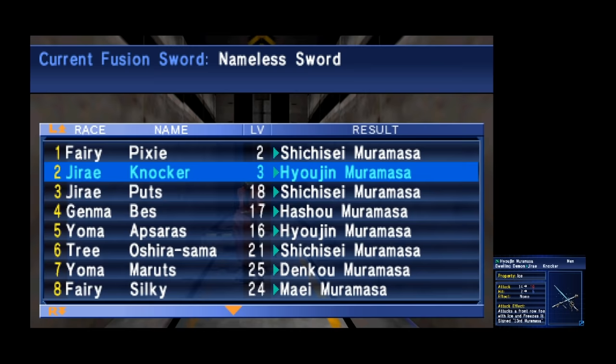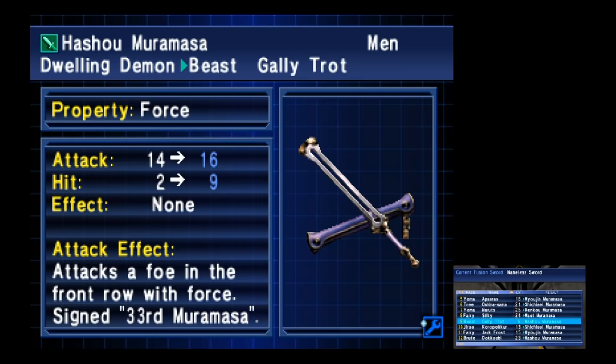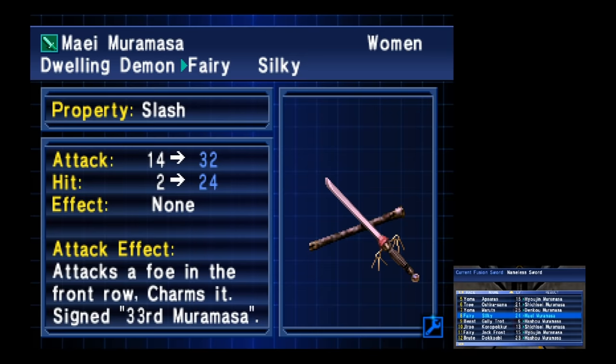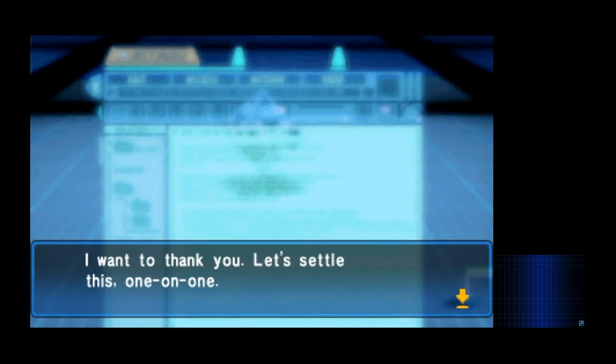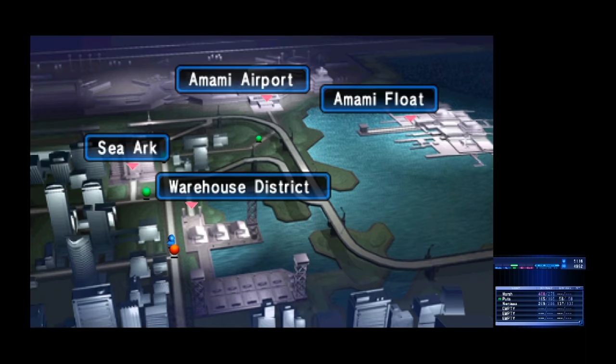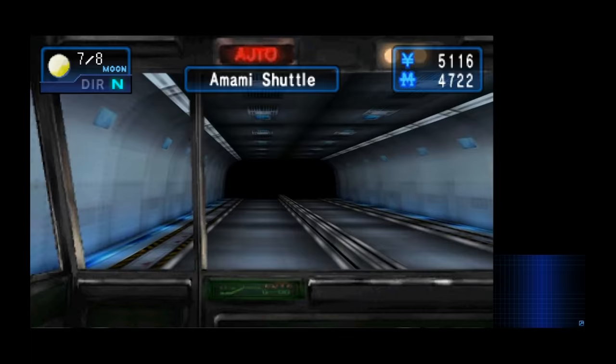Sword fusion basically lets you fuse a demon into the sword to create a special weapon. It looks like it can be pretty helpful, so if you're stuck on a particular boss or enemy, check it out. After returning to base, we see a message on the Summoner Net from Finnegan — he wants to settle things one-on-one, and has captured Yuichi to make sure we actually show up. He's on this artificial island-type thing called the Amami Float, and after taking a shuttle at the airport, we're in our next dungeon.